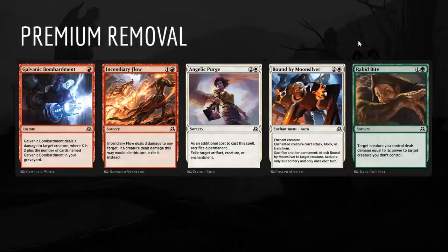The premium removal at common will fit into literally any deck and should be taken fairly highly. Galvanic Bombardment and Incendiary Flow are two of the top commons in the set — take them highly, play red, as red is probably the best color. Angelic Purge is a bit of a surprise — solid removal where exile is really important, and sacrificing stuff can be good if you're trying to enable delirium. Bound by Moonsilver is a premium white removal spell that deals with pretty much anything, and the sacrifice text matters sometimes for delirium. Rabid Bite in green has proved to be very good — being a sorcery is nice for delirium purposes and it kills most things you want to kill.